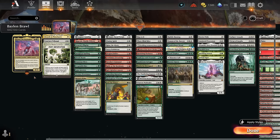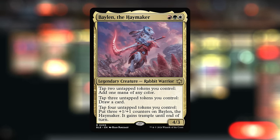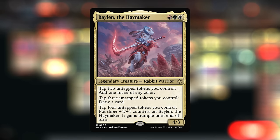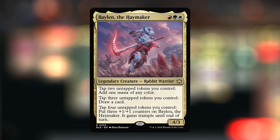Hello and welcome to another Brawl video. Today we're taking a look at a white, red and green — or Naya colored — tokens deck featuring Balen, the Haymaker as our commander, straight out of Bloomborough. This 3-mana 4/3 Rabid Warrior can tap 2 untapped tokens to add 1 mana of any color, tap 3 untapped tokens to draw a card, or tap 4 untapped tokens to put +3/+1 counters on Balen and give it Trample until end of turn. So all abilities require us to have tokens on the battlefield — that's what this deck is all about: generate lots of tokens.